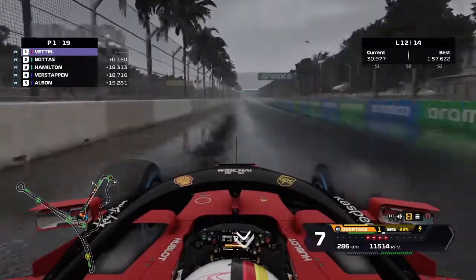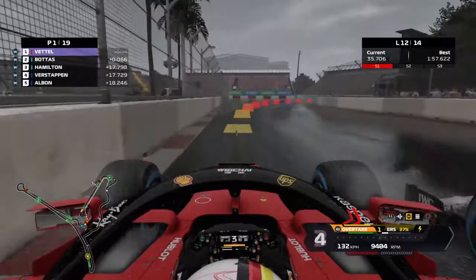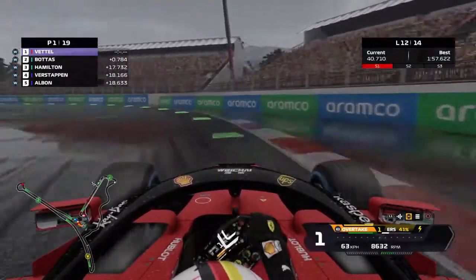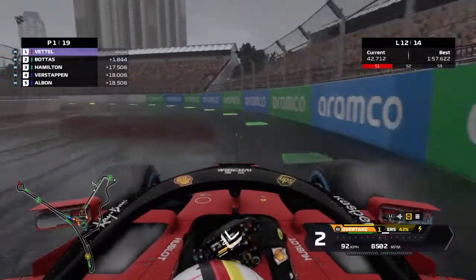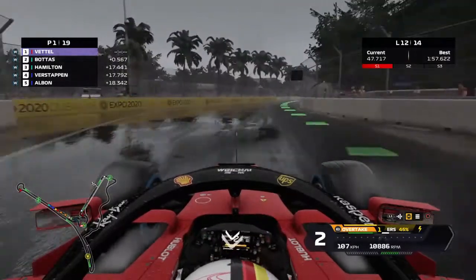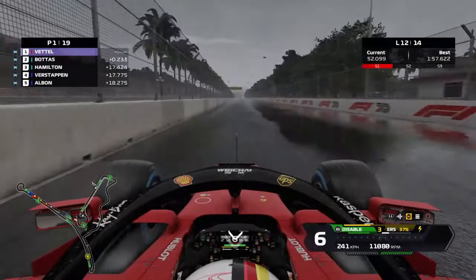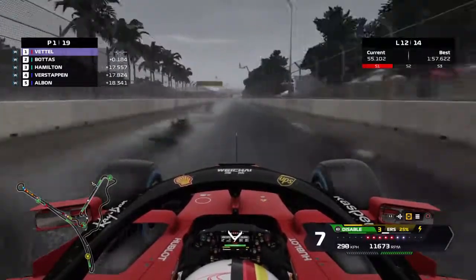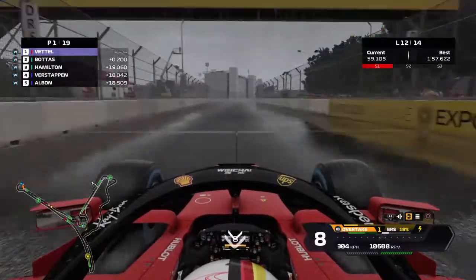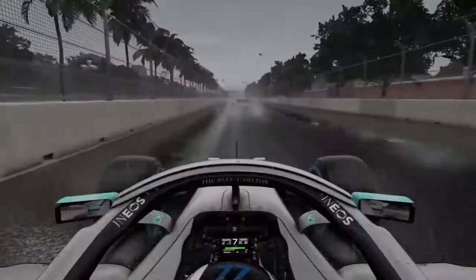In the corners Bottas is catching up — less than two tenths' gap as he goes for a dive down the inside. He's got the car placed very well but we ride the throttle mid-apex and stay ahead for now. We use overtake mode — really need to get away. Only two laps left after this. Then there are yellow flags behind and his proximity arrow disappears.